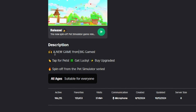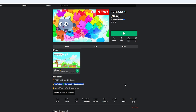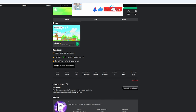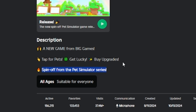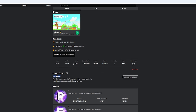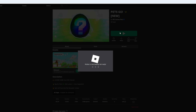Let's read the description first: 'A new game from Big Games — tap where pets get lucky by upgrades.' So this could be like Pet Go but actually a lot different from the previous ones, which were about unlocking levels. It's a spin-off from the Pet Simulator series. They have a bunch of badges, private servers cost 400 Robux, there are 186,000 people playing right now, and 37.4 million visits — that's actually a lot.